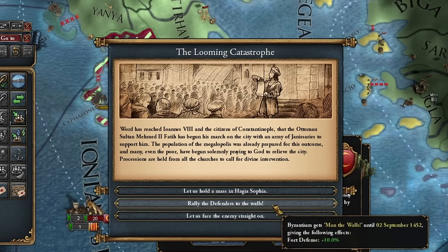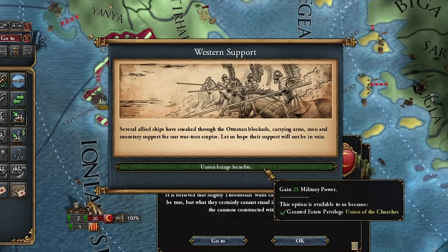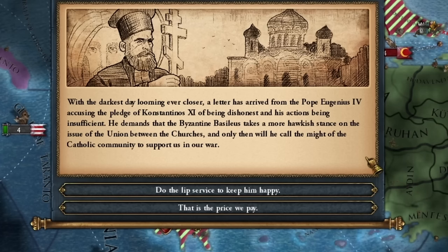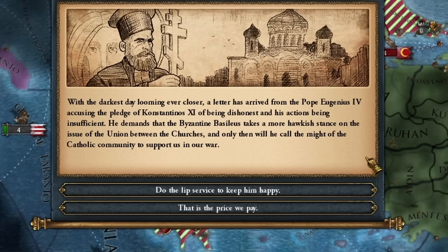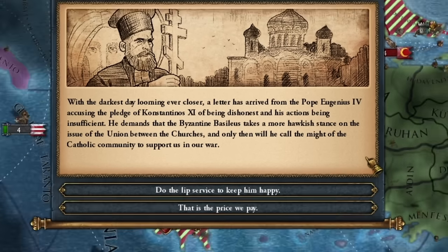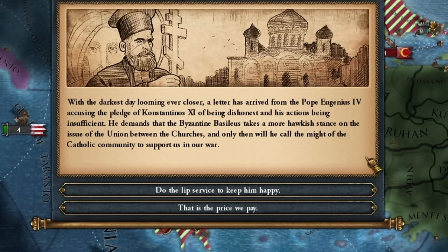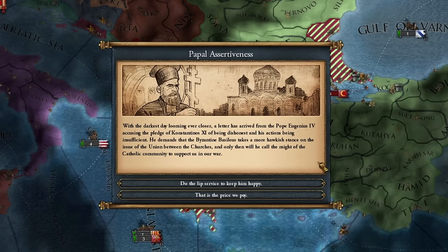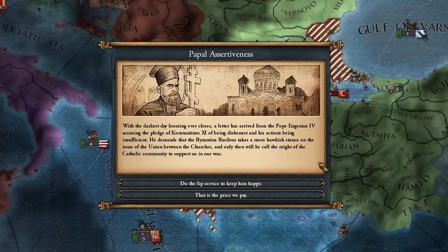Here's my advice: grab forts to make them last as long as possible. Alternatively, you can take a risk and grab morale for your army. We're getting support from the West, but it's not the support I was hoping for. Giovanni showed up. Papal assertiveness. As the darkest day loomed ever closer, a letter arrived from Pope Eugenius IV, accusing Constantine IX of dishonesty and insufficient action.